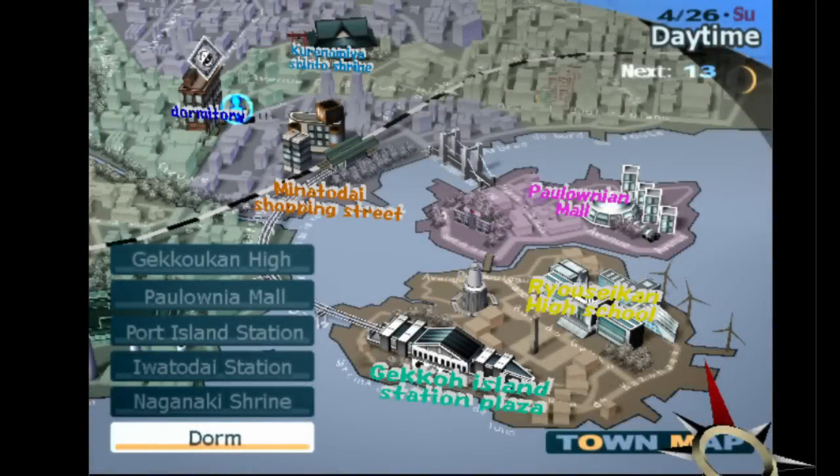This is a map of all the areas you can move around in during free time. It looks pretty much the exact same as in the final game, except the location names appear as 3D models instead of 2D text, and many of the location names are different. Polonia Mall is 'Polonia-N mall' — not a particularly big change. Iwatodai Station is 'Minatodai Shopping Street.' But the ones I find most interesting are the school and the shrine. Instead of Gekkoukan High, the school is called Ryoseikan High — 'Ryosei' means star, whereas 'Gekko' means moonlight, so the theme naming is similar, but moonlight fits the themes of the game a lot more.